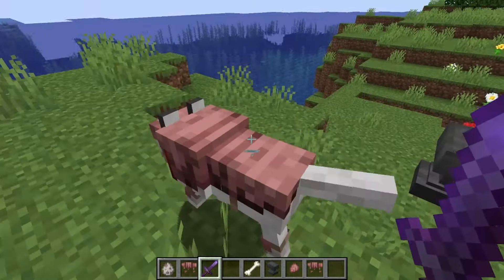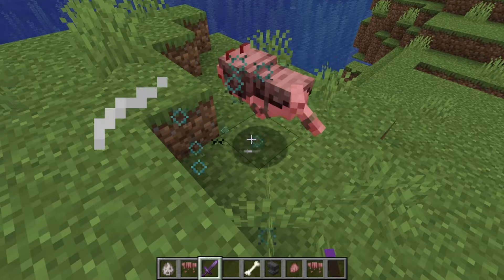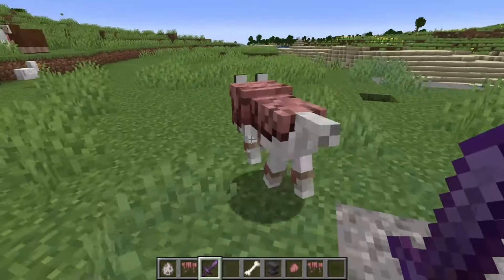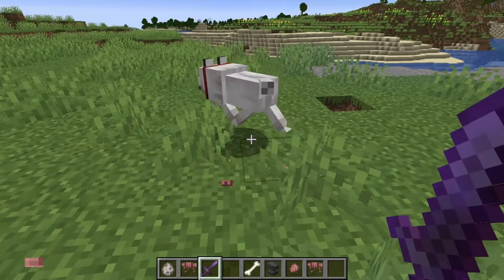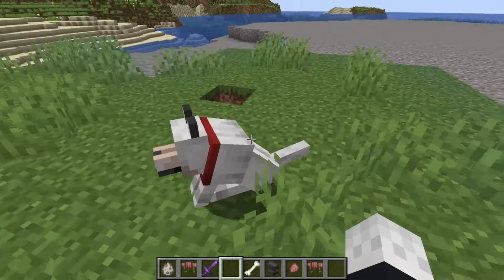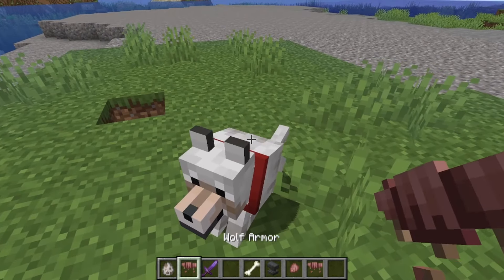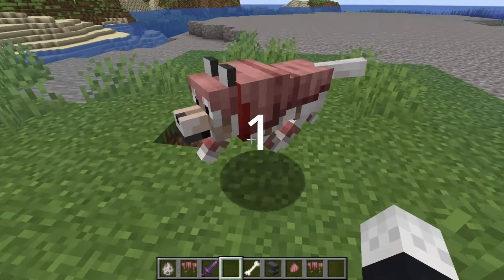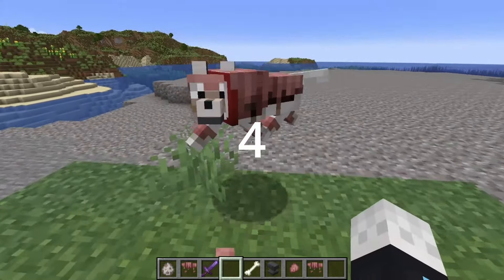Four, five, six, seven, eight, nine, ten — ten hits. That's what it takes. Honestly, that's pretty good for a Sharpness V sword. Now the question is, if I punch it, how many punches does it take to break?